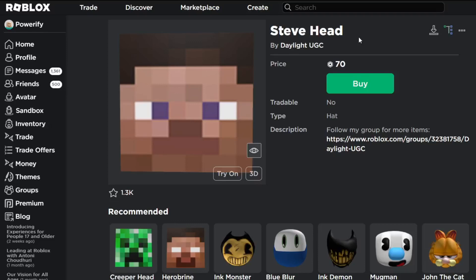What's up guys? So today I'm going to be talking about this new Roblox UGC hat called the Steve Head. I'm not going to be just talking about this hat only today because there are actually several hats I want to talk about, which are all Minecraft related. They're all made by the same UGC group called Daylight UGC.